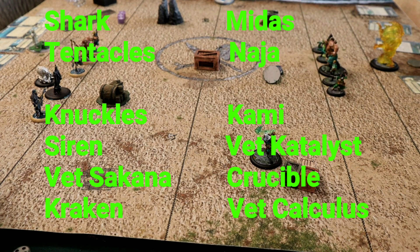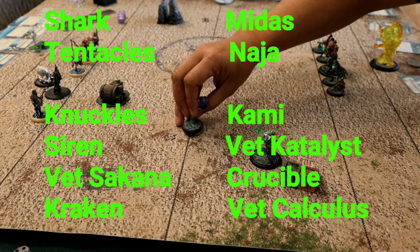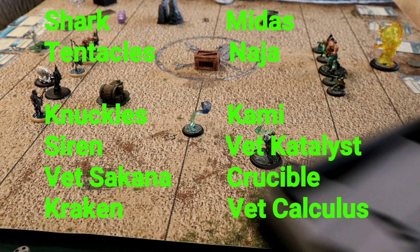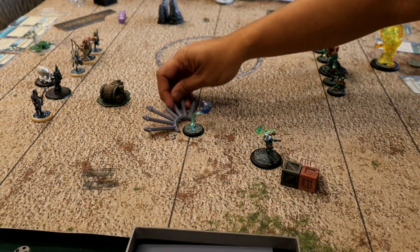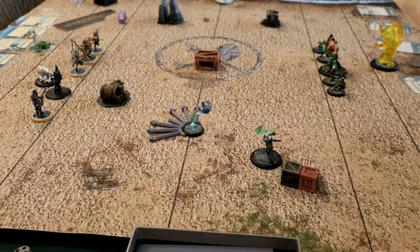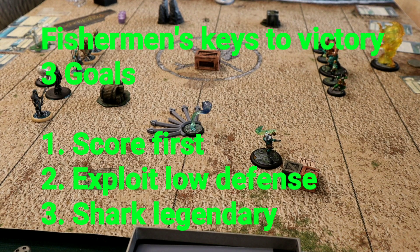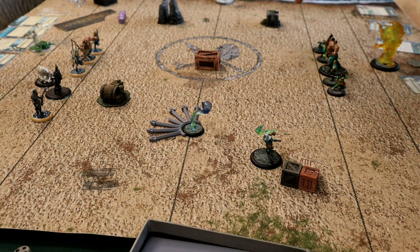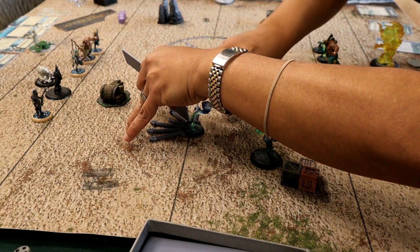So Shark, Tentacles, Knuckles, Siren, Vet Sakana, and Kraken for the Fish — meanwhile I'm coming in with Midas, Nausea, Kami, Vet Cat, Crucible, and Vet Calculus. I've got that Shark legendary in mind so I have a couple of good long dodges in this playbook. For the Fish playing that 3-0 team with Shark receiving, they need to score first, which is very important — we'll see some good examples of exploiting the low defense and that Shark legendary combined with an early score.